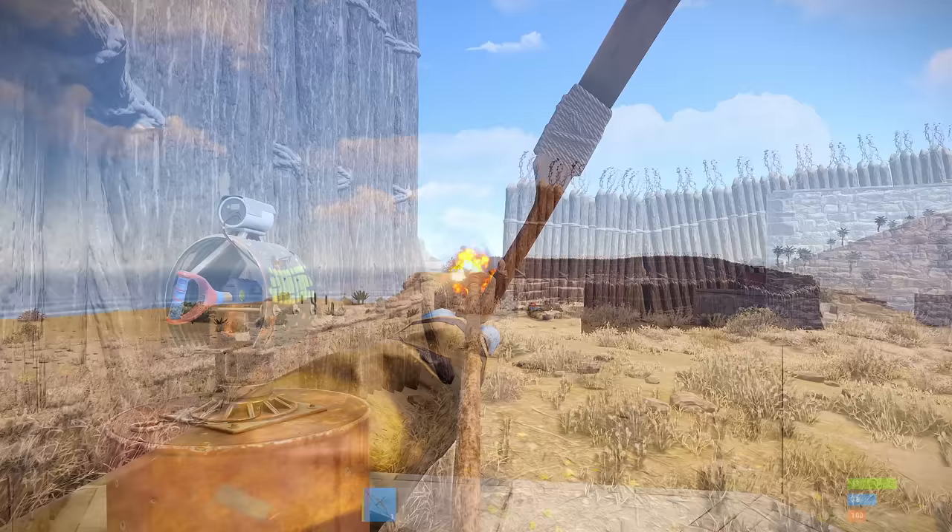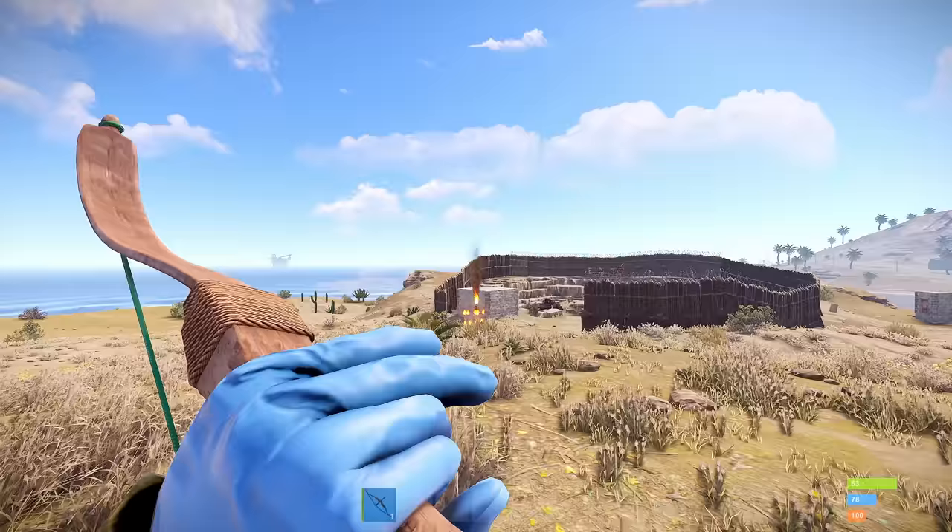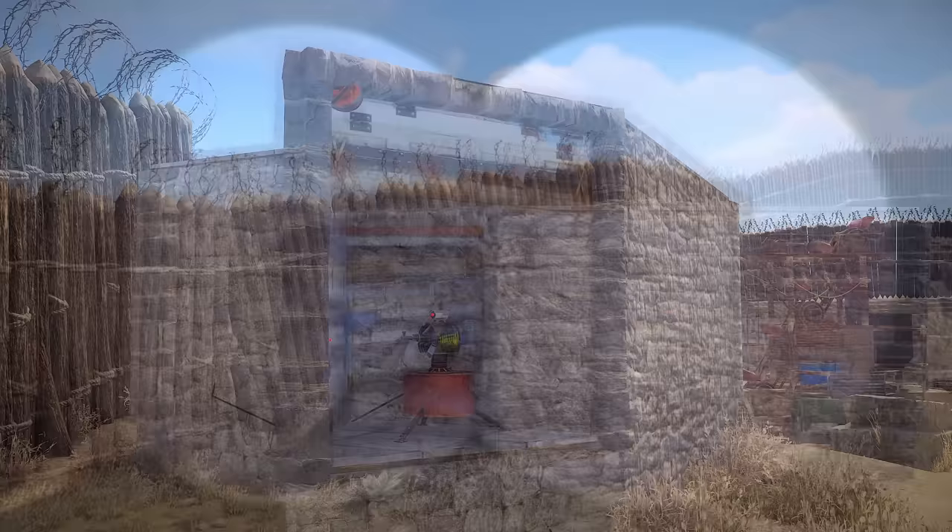For the best defence, avoid placing turrets in locations where the enemy can easily see them standing back — otherwise they can shoot them out with a bow, or just place garage doors on them. This is the closest you can get to having complete ownership and passive resource collection at a quarry.